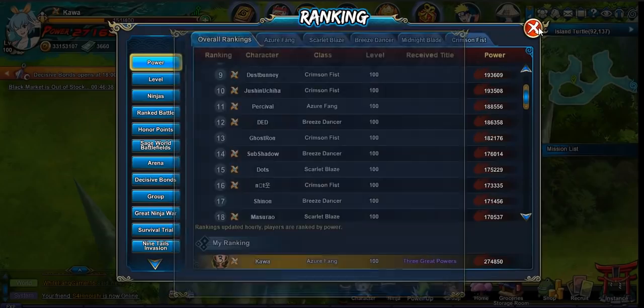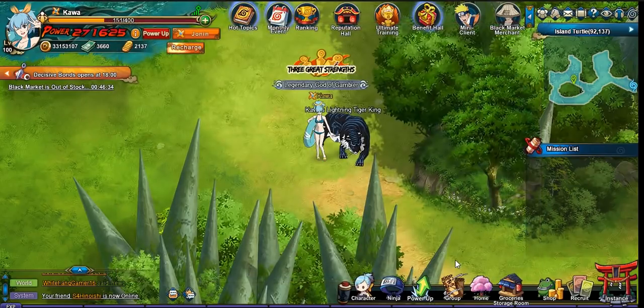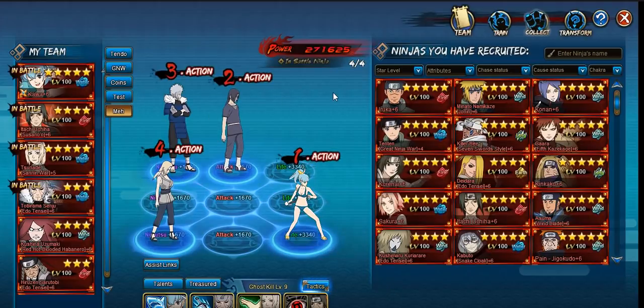So after we touched on the power differences, we can now move on to talking about ninjas. This team is based around the water main and her abusing her ability to lock whole teams by herself, so she's going to need support units. And the best support, in my personal opinion — I rank her tier one — is Kurnai.